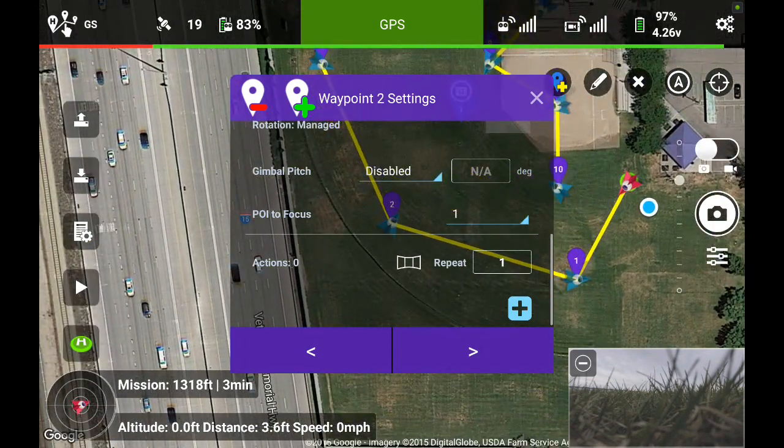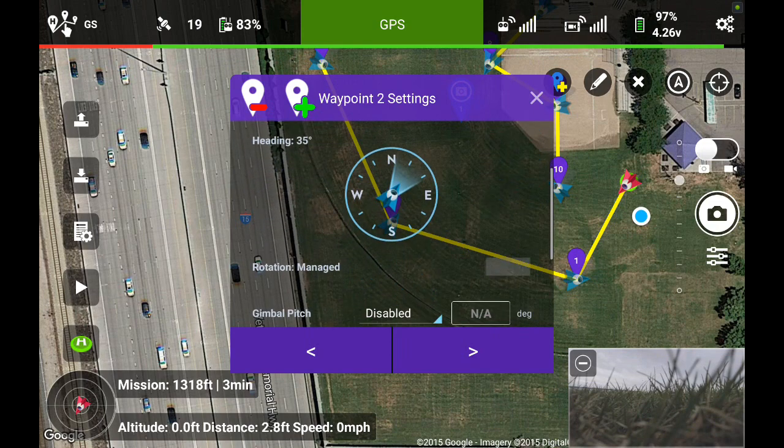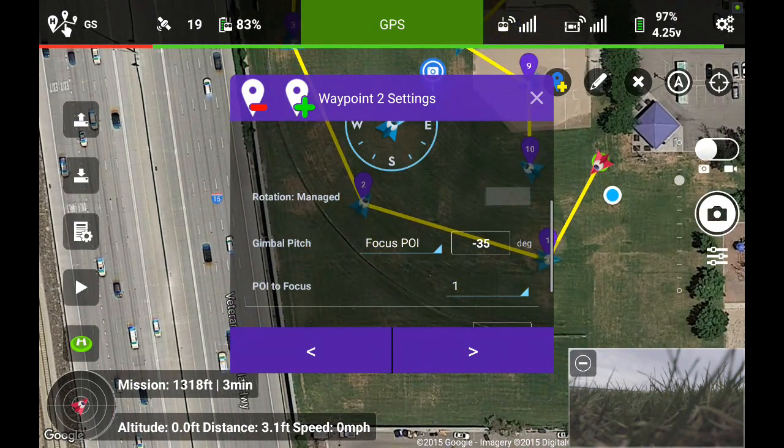Moving on to the second waypoint. One thing I don't like — just personal preference — is that as you move waypoint to waypoint, it doesn't default to going to the top of the list. Anyway, I'll leave the altitude at 100 feet. For this particular waypoint I have the point of interest set up, so I'm going to have the gimbal pitch change to focus on the point of interest. You can see waypoint 2 is now even on the map facing the point of interest, and it's going to adjust the gimbal to a 35-degree angle to focus at 13 feet above the ground at that distance.